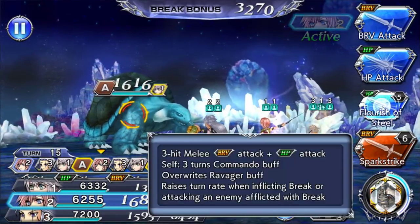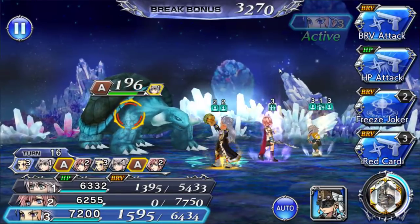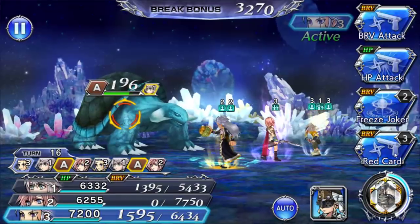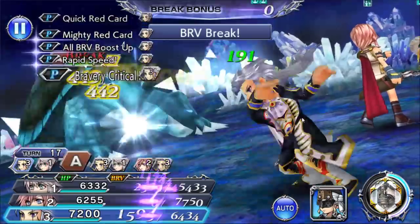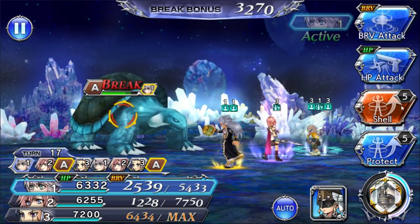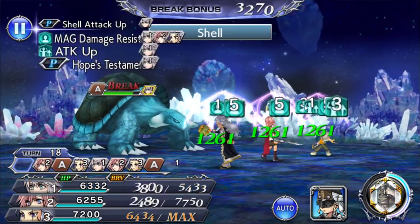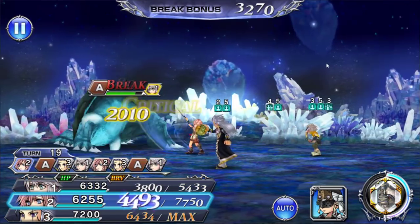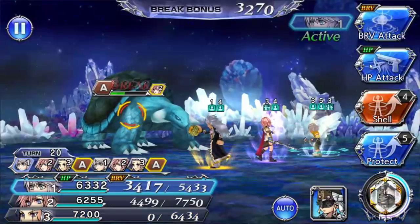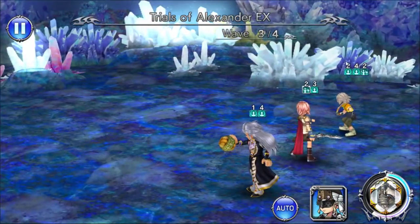We do need the Commando buff — yeah, gotta use that. Alright, Setzer, red card, Freeze Joker. Let's start using some skills — let's do a red card here. That was kind of pointless cause now we're gonna have to do Shell and Protect stuff. HP. Oh! This guy has so little HP. Look at that. This is a lot of fun — I like this.